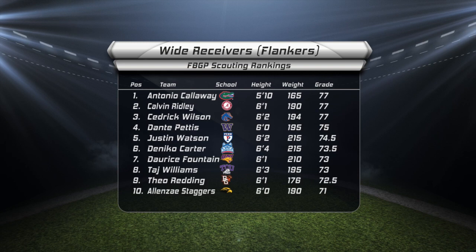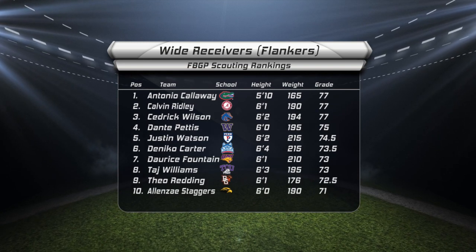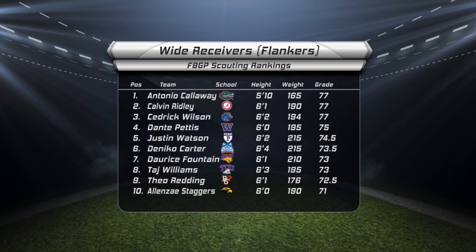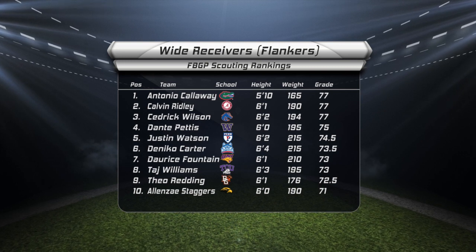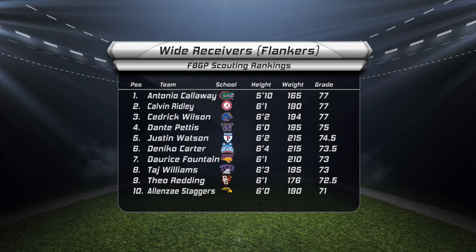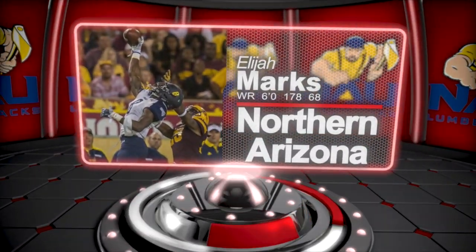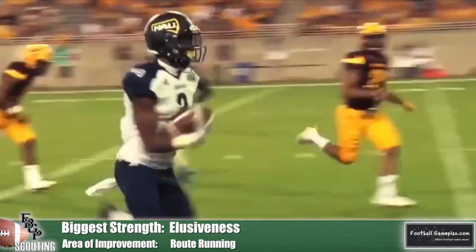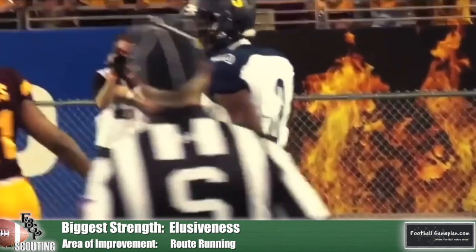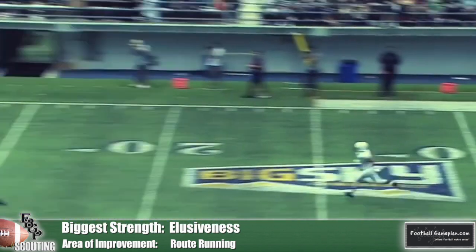Looking at the remainder of the top 10, Intaj Williams out of TCU, Tao Redding out of Bowling Green, and Alan Zay Staggers out of Southern Miss are very underrated wideouts. Darius Fountain out of Northern Iowa was a star all week long at the East-West Shrine Game, and all four of these guys should definitely test well during their pro days. Elijah Marks of Northern Arizona stepped up big this season as the Lumberjacks' number one option in the passing game after Emmanuel Butler went down with a season-ending injury. What Marks brings to the table is athleticism and elusiveness — you can't quite figure out how he's getting behind the defense, but he's always behind the defense. He'll be a sleeper prospect to keep an eye on.